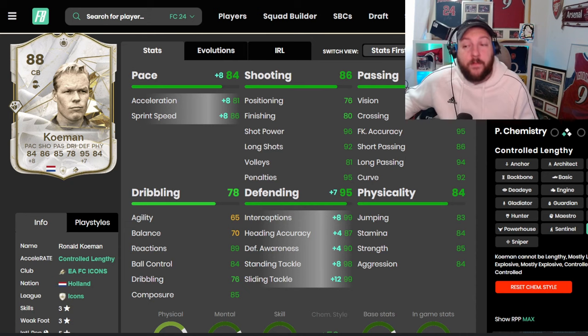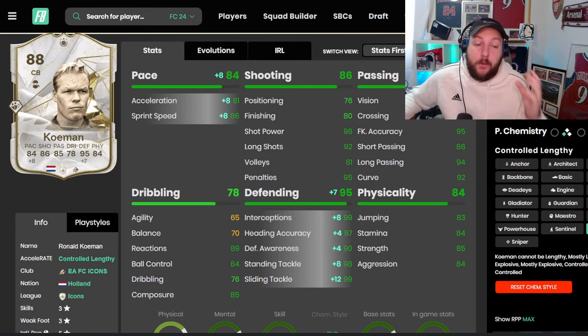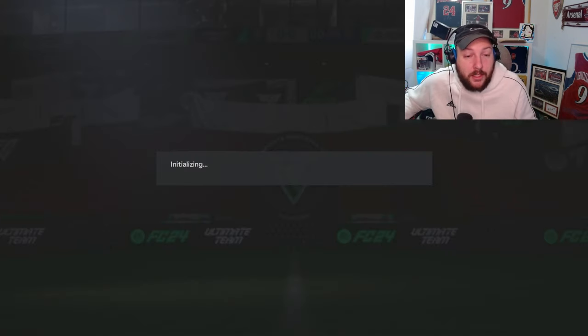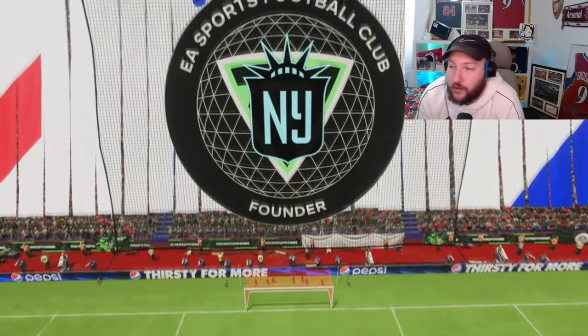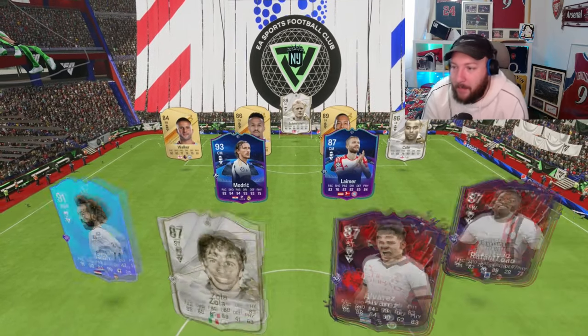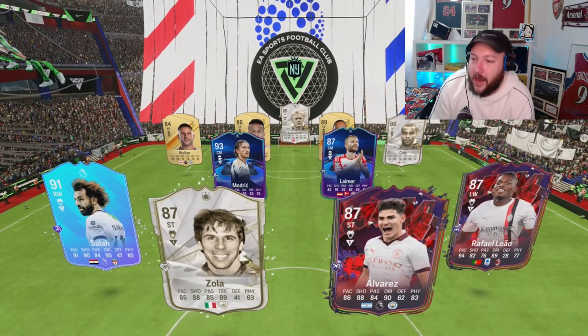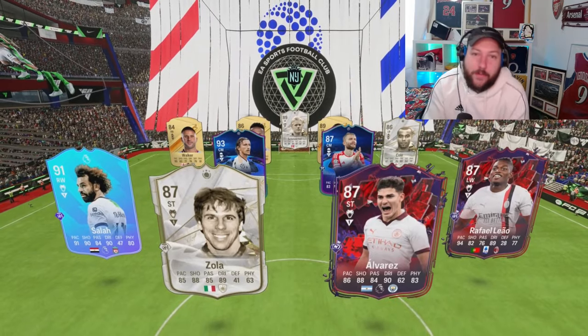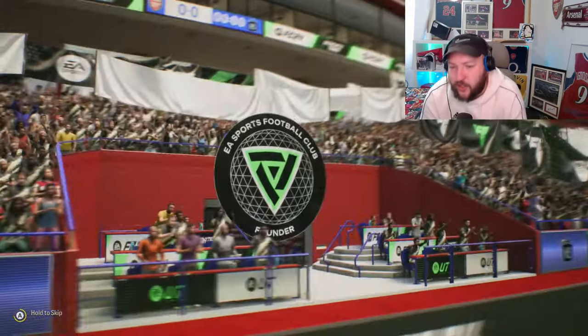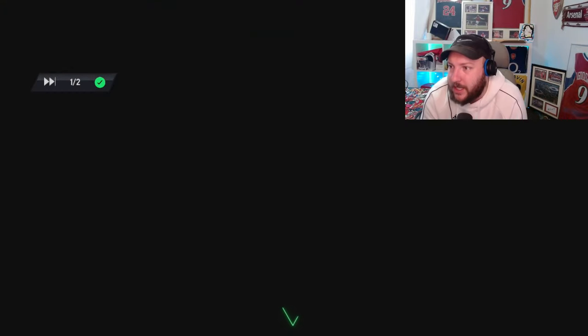We are playing in a 4-2-3-1 in elite division rivals today. I probably won't keep a clean sheet. Let's jump into the gameplay. As mentioned, we are in elite division playing 4-2-3-1. Everybody kind of plays the same way here — a lot of cutbacks, a lot of finesse shots. You can see our opponent has Zola and Salah, who has finesse shot plus, so it's going to be very hard to keep a clean sheet. His main job is really just to show how good he is at defending.